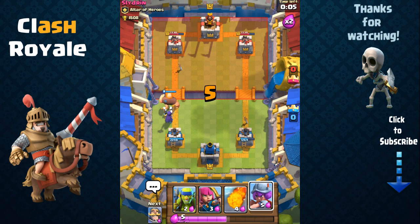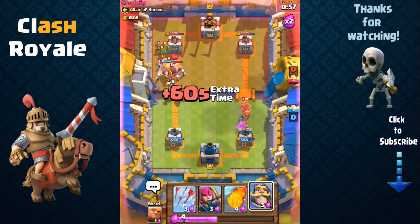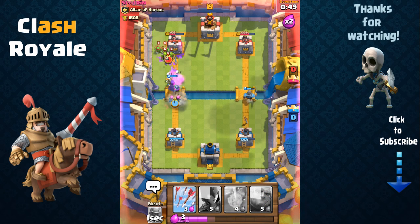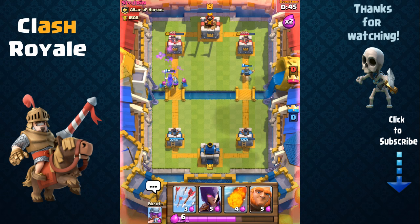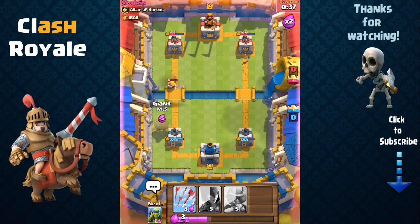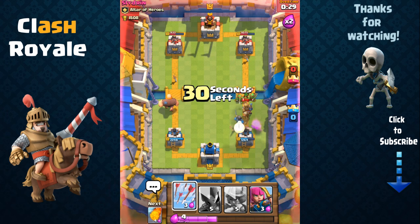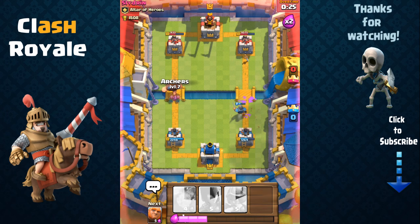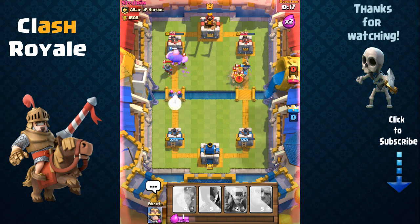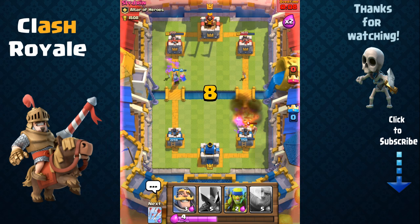We've loaded up on elixir on the left — summon our giant and combine it with our witch and musketeer. There's almost nothing he can do to stop our combination now. He sends out a horde of barbarians and goblins, but watch our witch do work — she removes all those hordes while our musketeer takes out the higher HP units like the knight. We use the fireball again on the clumped troops. We combine our giant on the left with archers to handle his skeletons, and the musketeer removes his knight, dealing more damage.